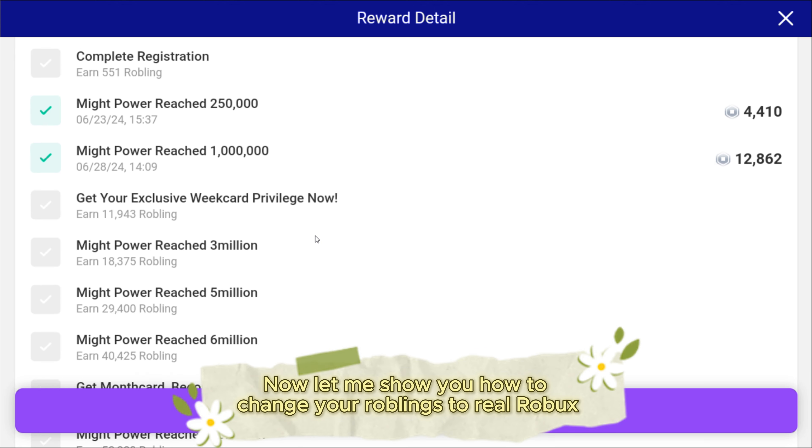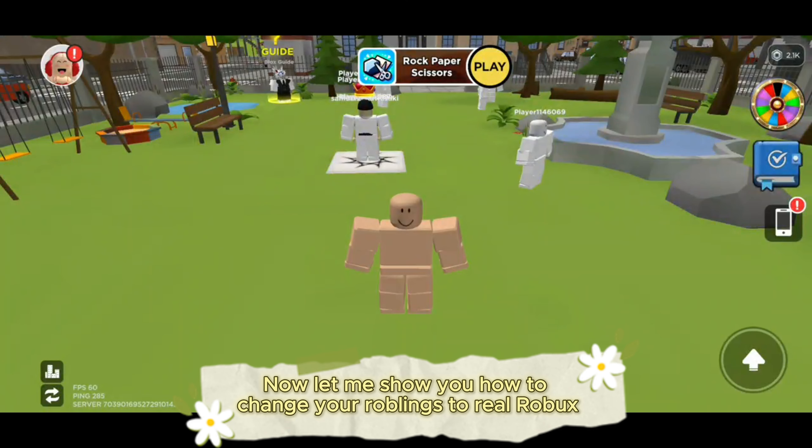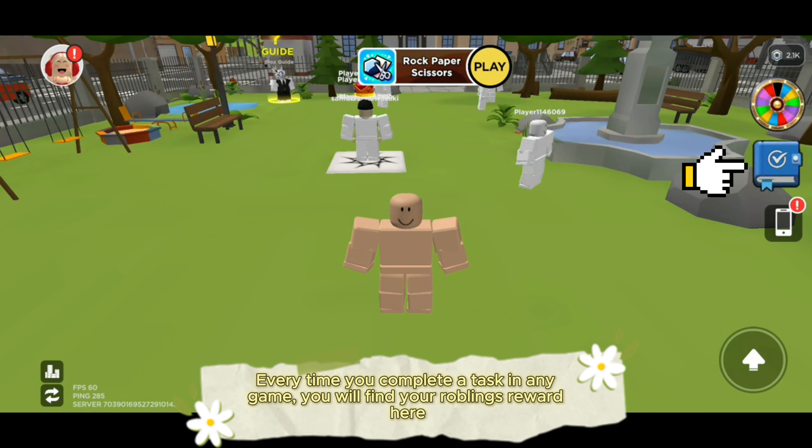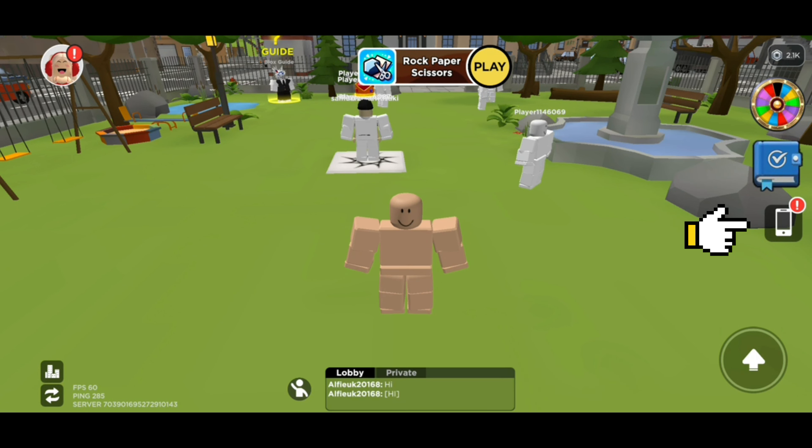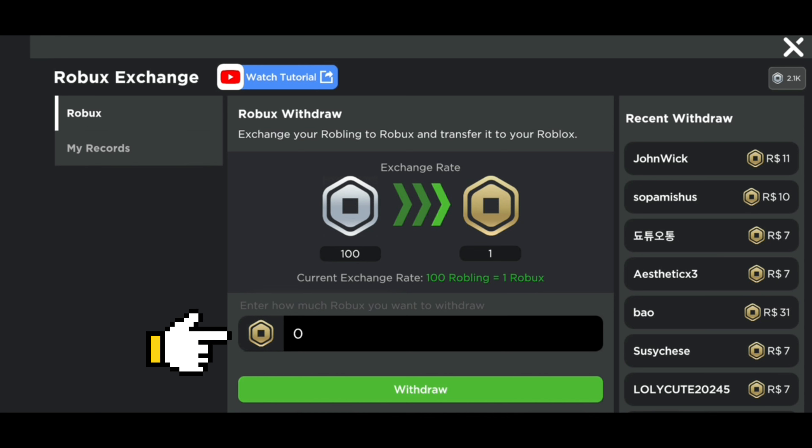Now let me show you how to exchange your Robolings for real Robux. Every time you complete a task in any game, you will find your Robolings reward here. To exchange your Robolings, click the phone icon, then click Robux Exchange. Now enter the Robux number according to the Robolings you collected. For every 1,000 Robolings you will get 10 free Robux — I have 2,000 Robolings which means I will get 20 Robux. Enter the number then click OK, then click Withdraw.